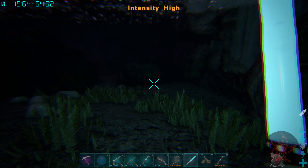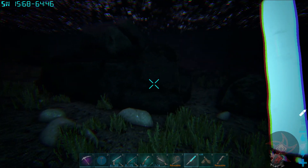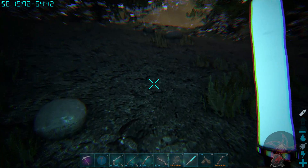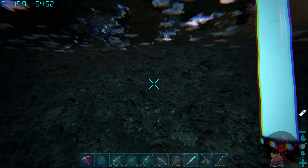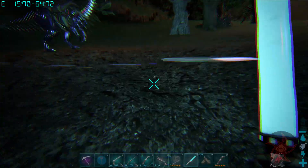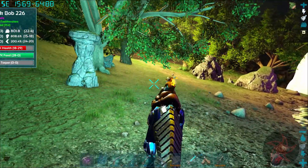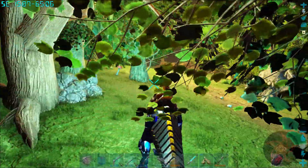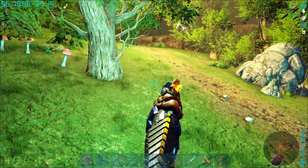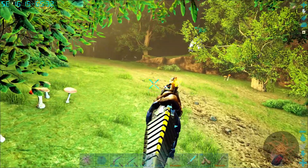Nice thing about the light stick — yeah, it works underwater. Which makes it annoying when it pops off the saddle, because it's literally designed to go underwater. But I think I'm going to go ahead and call this an episode. Get that 170 hatched up.